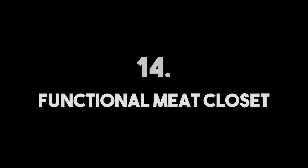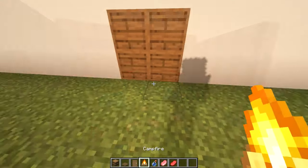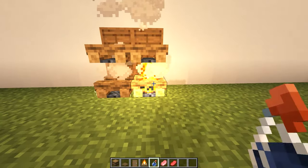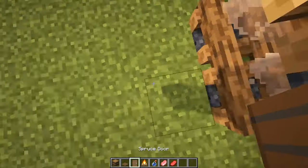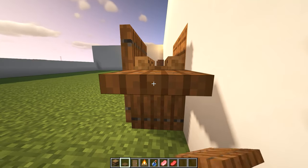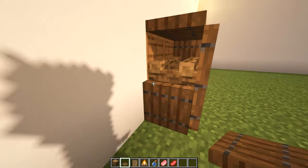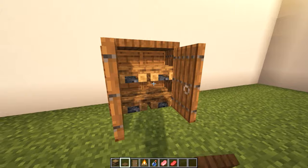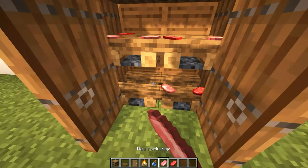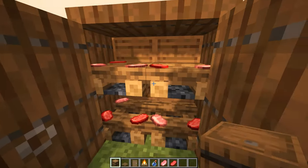Number fourteen: functional meat closet. Building off of the realistic stove mentioned back on number three, here is another nice addition to your kitchen. You can keep your meats in these barrels back here, so this build is actually functional.